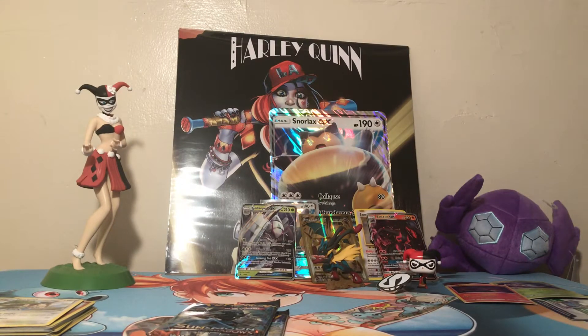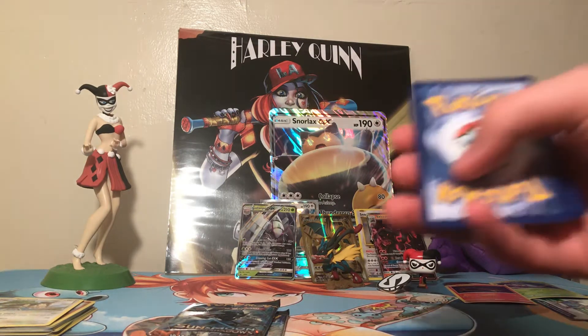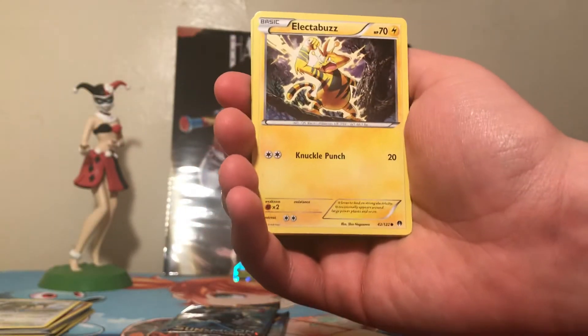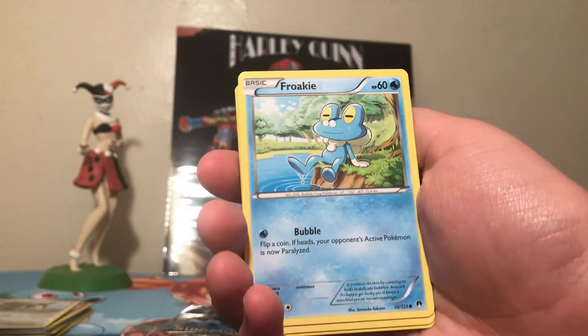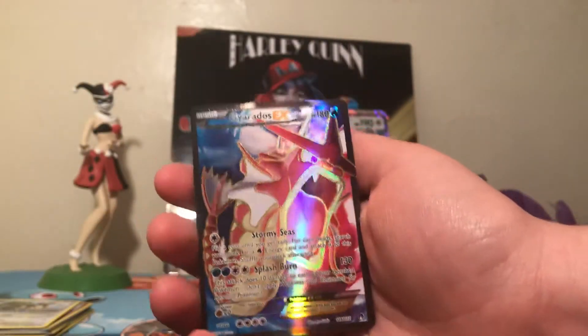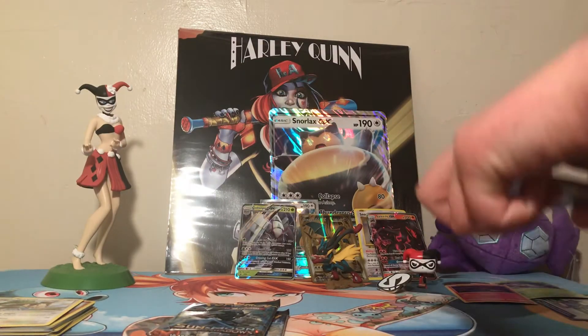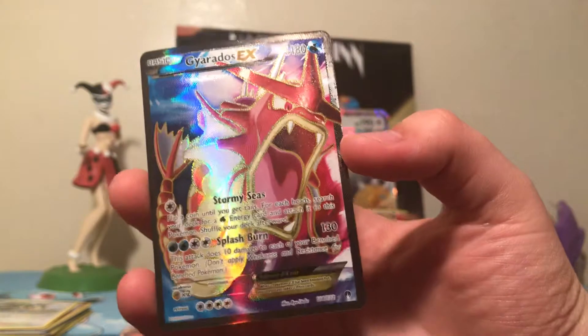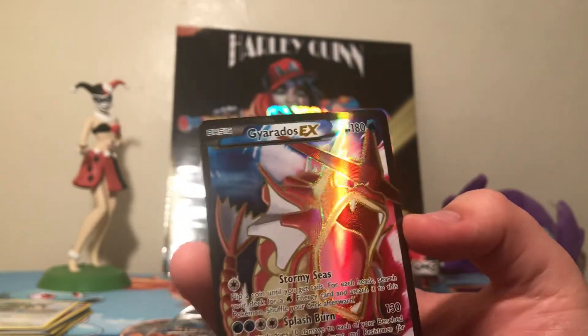This one I think does matter though — Breakpoint. I actually need the full art Gyarados, the regular one. I need the Seizmitoad — I don't have a single Seizmitoad. Here we go: Staryu, Electabuzz — I did open a Booster Box and got the secret rare — Froakie, Corsola, Slowbro, Frogadier, Lapras, reverse Drowzee, and then Full Art Gyarados GX! Speak of the devil! This will probably be the only hit we get from this box, but being that it is a full art I don't care. Stormy Seize and Splash Burn — and it's shiny! I love shiny Pokémon.